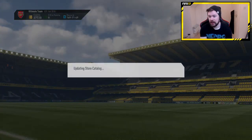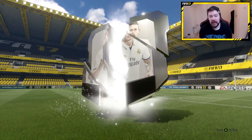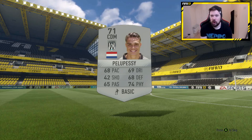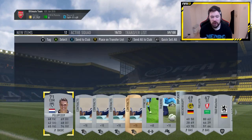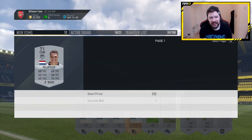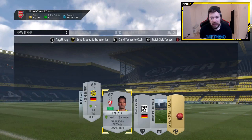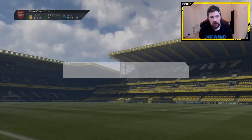You want to know something weird? Last night I had a dream that EA released Zlatan Ibrahimovic as a lower-rated card — a common version — so that there was more of him on the market, and put his price cap at 100,000 coins so that everyone could afford the Player of the Month SBC. And I was angry because I spent 600,000 coins on mine and everyone else was getting in for 100,000 coins. That made me relatively upset.